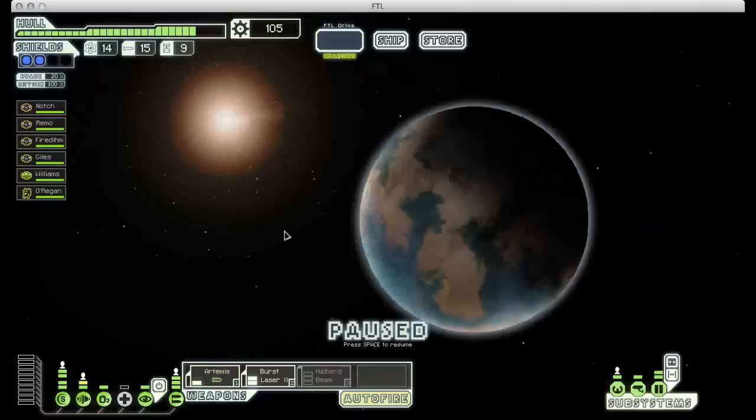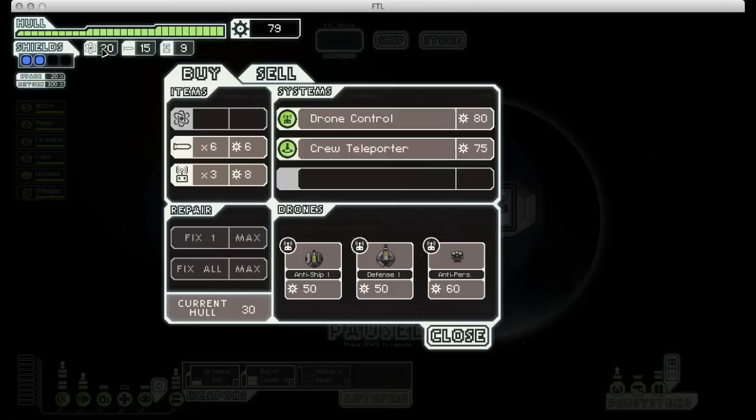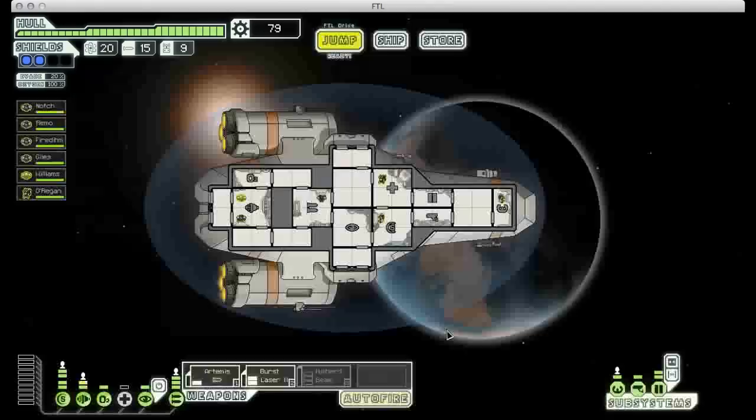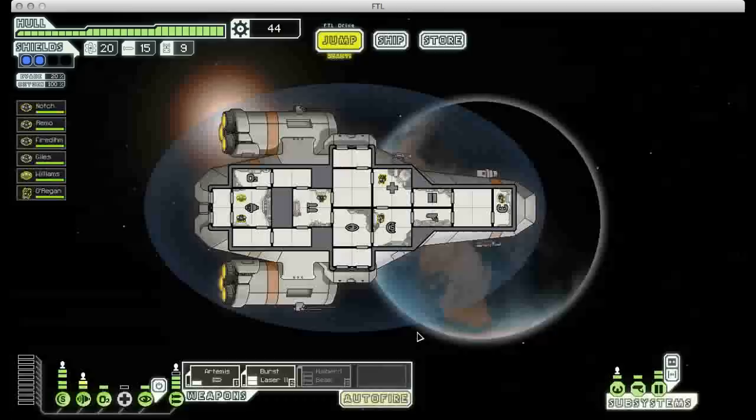We have a store right here, so let's visit that. I'm going to fix up my ship and top off my fuel. I generally like to have 15 to 20 fuel at any given time, at least until the end of the game, just so I don't have to worry about running low. We could afford to buy the crew teleporter now, but I think instead I'm going to spend that scrap on a weapons upgrade. I can only afford one for the time being, which isn't actually enough to get us much, but it's a step in the right direction.